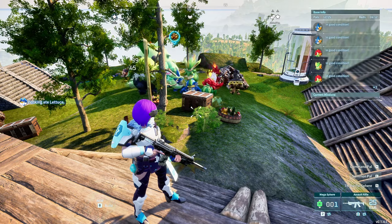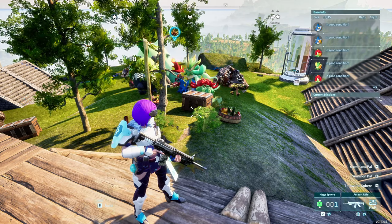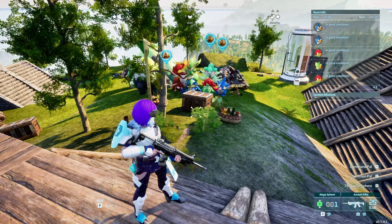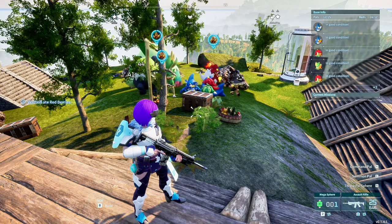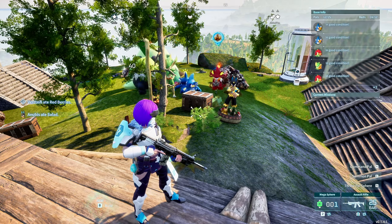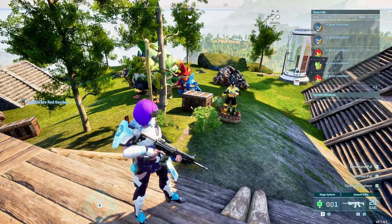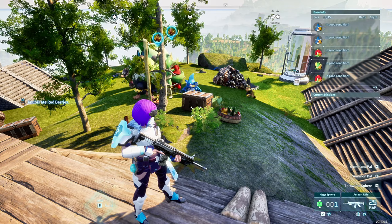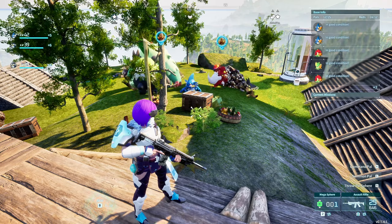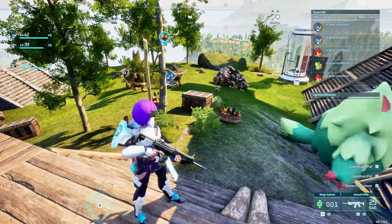Now let's talk about pathing. Pathing refers to how often a pal gets stuck in the base, and it's primarily determined by where your base is located and whether there are things blocking the passage from one rock to another. You are going to see a lot of pathing errors with Reptyro and Astagon. Blasphemous does tend to get stuck depending on how many you have. Digtoise get stuck as well. The one that doesn't really have pathing problems is Anubis, because he's one of the quickest characters in the game.